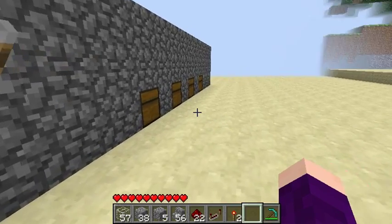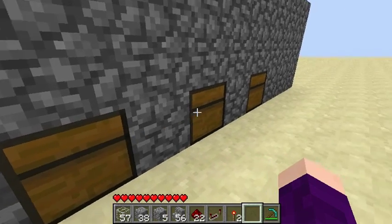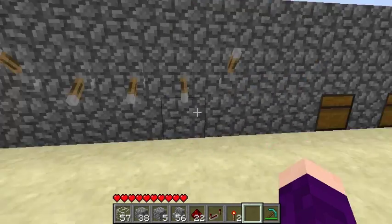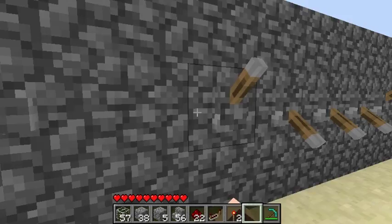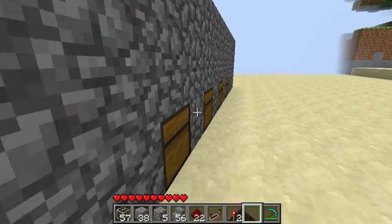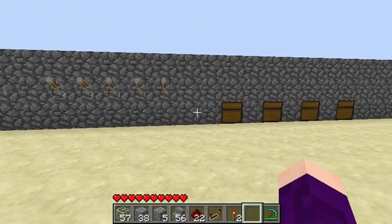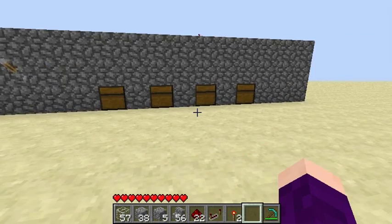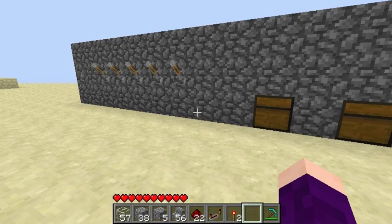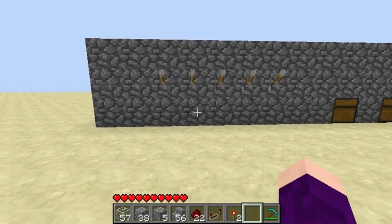We're going to press it again, and they should be opened — and they are. So we can hide diamonds, treasure, whatever you want in your special chests that are now locked. Remember, press the button again to lock it and flip up the switches, and it won't work anymore — they're locked. Thank you guys for watching. That is how you make it. I hope this tutorial wasn't too confusing for you. I hope you learned something and implement this into your world or your SMP server. It's a great way to protect your items. Thank you guys for watching, I'll see you guys later. Bye.